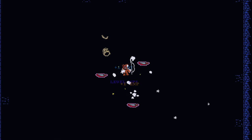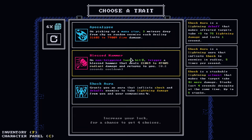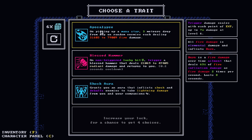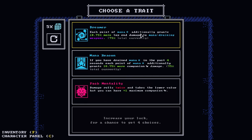Plus one intelligence — we'll take it. Getting to the point where a key isn't really useful to us. The bear took out that spinny laser guy — way to go bear. We have apocalypse, blessed hammer, and shock aura. Apocalypse monostar — look at that damage. Let's roll this. We have dreamer: if you drain mana in the past four seconds, each point of mana additionally grants 18.75% more companion damage. Stack that with our puppeteer set — dreamer is the right choice.